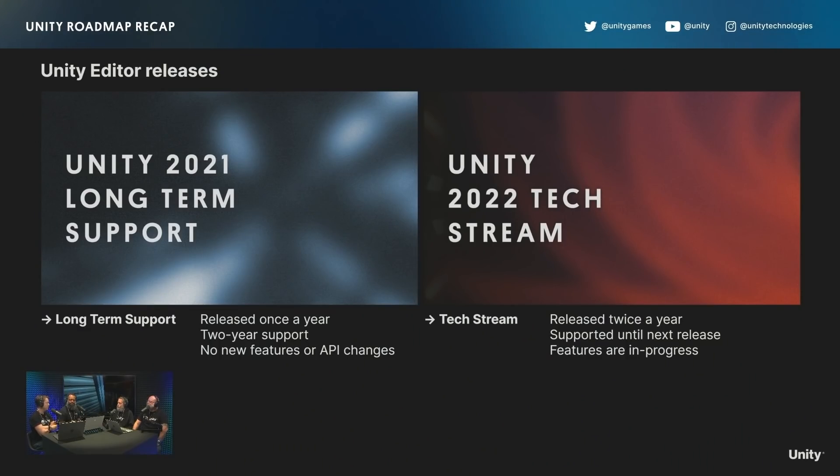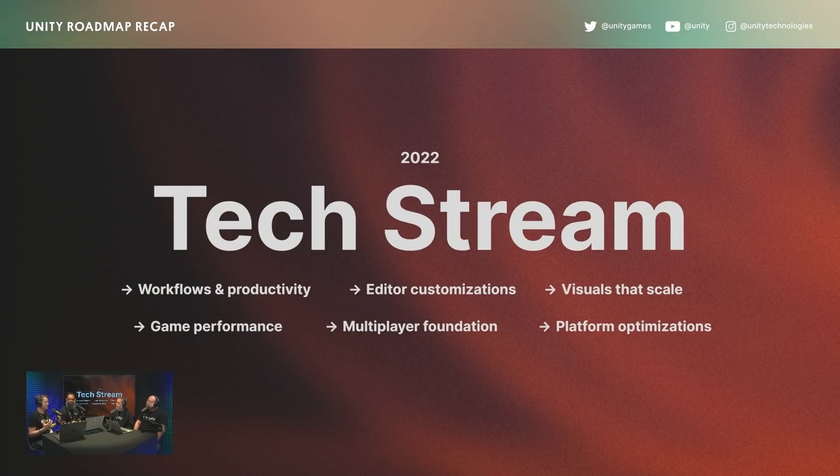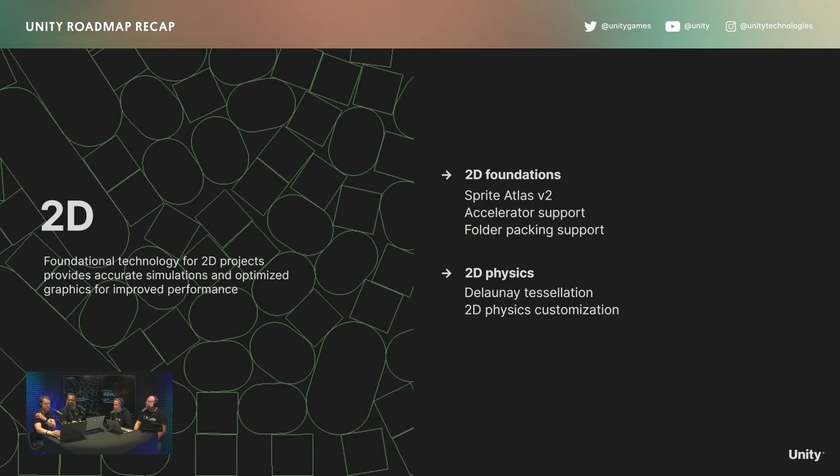Then there was the roadmap talk. They talked about how Unity versions work — the LTS and the tech stream system. They talked about their core pillars for the upcoming 2022 tech stream: rendering performance and improved features with URP; editor customization with UI Toolkit; netcode for game objects, currently in preview and expected to be fully out sometime within this year; and continuing to make lots of platform optimizations. Nothing too flashy, but really nice to see more stability and performance, along with multiplayer and the UI Toolkit. There was another roadmap talk with more detail but that one was on GDC itself so there's no public recording. I've asked the Unity team if I can see those slides, and if I do I'll see if I can make a video on that.